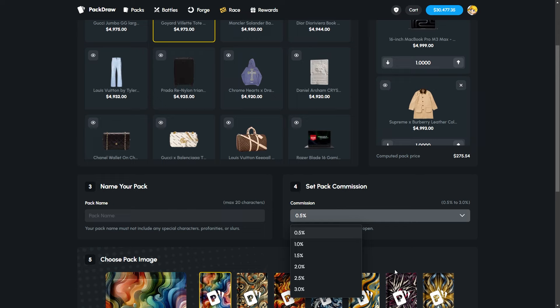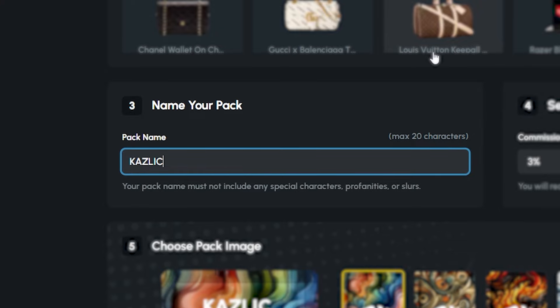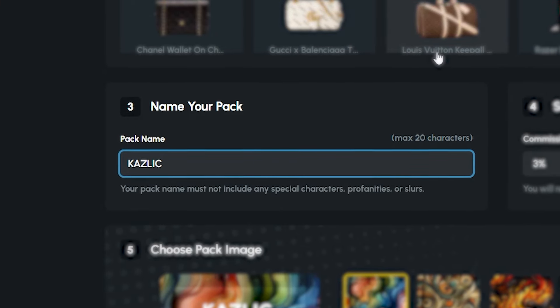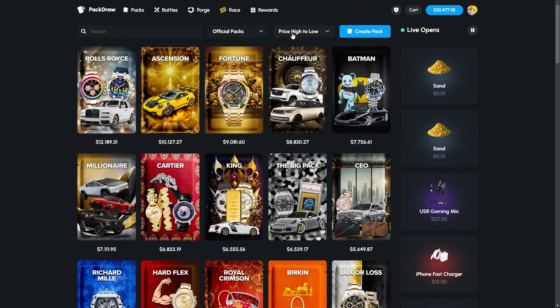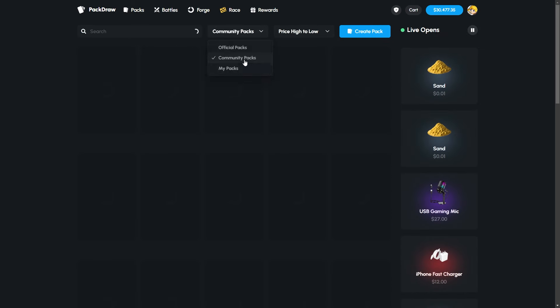Down here you can also get a commission each time someone opens it. You can crank that up to three percent and receive money each time it's opened. Most importantly, you name your pack — go ahead and throw 'Kazlik' or 'Kaz' in the name. That's basically what we have planned for today's video.